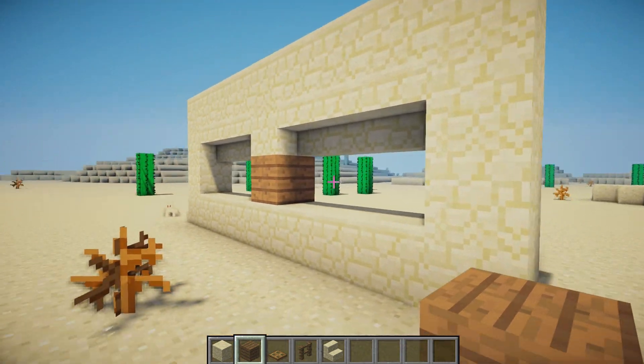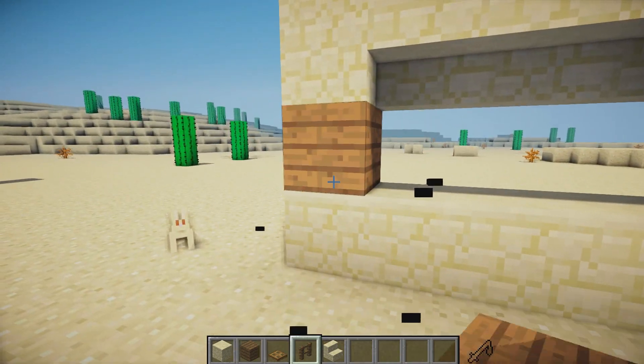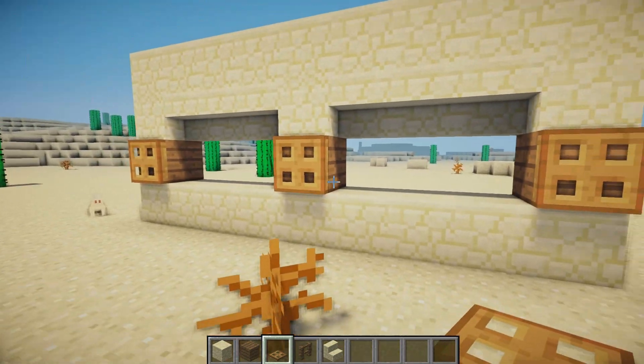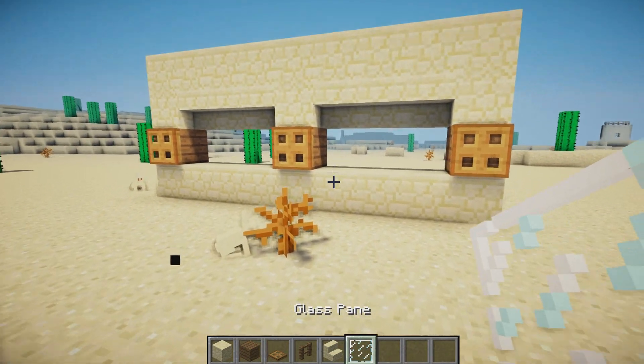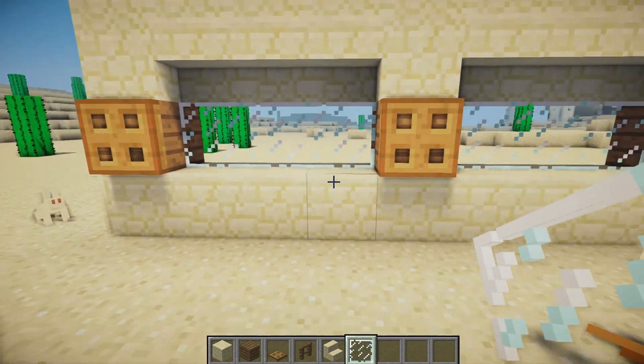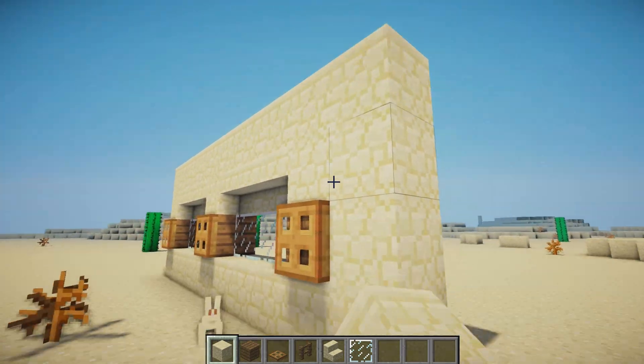We're going to replace this block with a spruce wood plank and do exactly the same on each side, then place a wooden trapdoor on the front of that. We can also grab some glass panes and place one, two, three inside each window gap. Then grab the sandstone once again and on each end place one, two, three, and four.